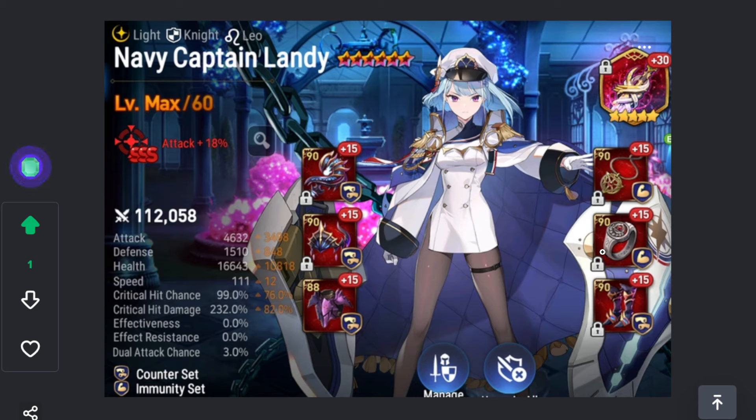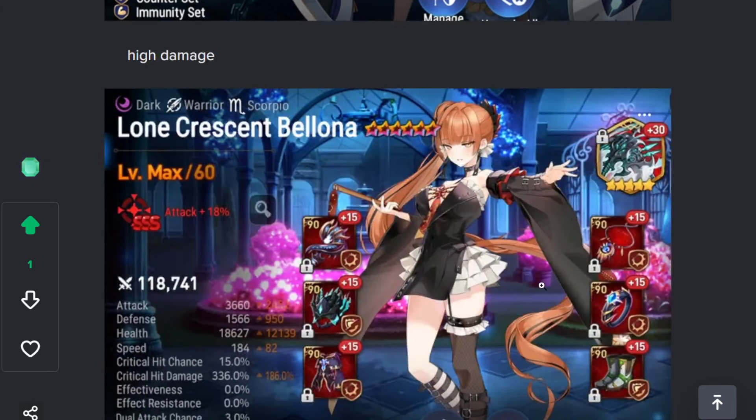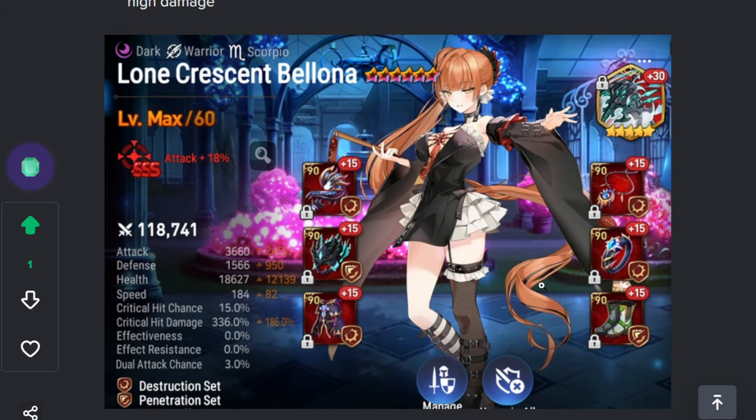Emma Landy is also very big damage this season because it's a DPS race. I'd like her to do more damage but she doesn't have the best gear. When she gets her S3 everything dies, and when she counter attacks it does a lot of damage. Lone Crescent Bellona — nothing special, I'd like her to be slower with more tank stats. She's my go-to against Emma Landy; she's really strong against Emma Landy as long as she has mitigation, otherwise it's sketchy.